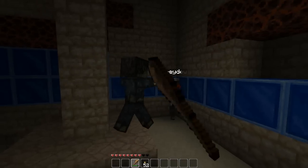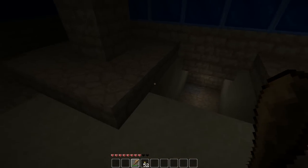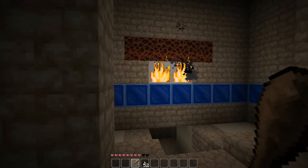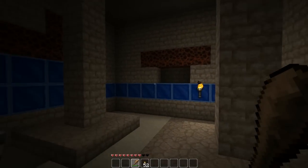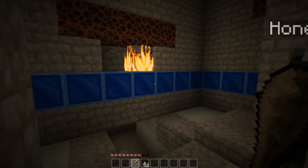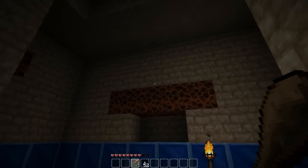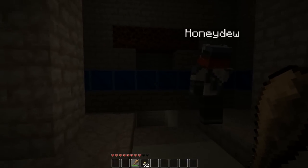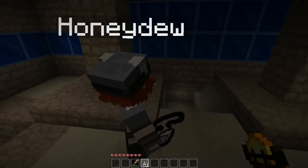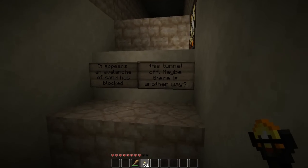We've only got these wooden swords. I'm very close to death. See if this manages to not crash the game. I'm fairly certain that wool there is supposed to light the netherrack above and provide light to the room. Well, it can't because there's no space for it to be on fire. It may just be decoration and we might be sitting on fire for no reason. It appears an analogue of sand has blocked this tunnel off. Is there another way?